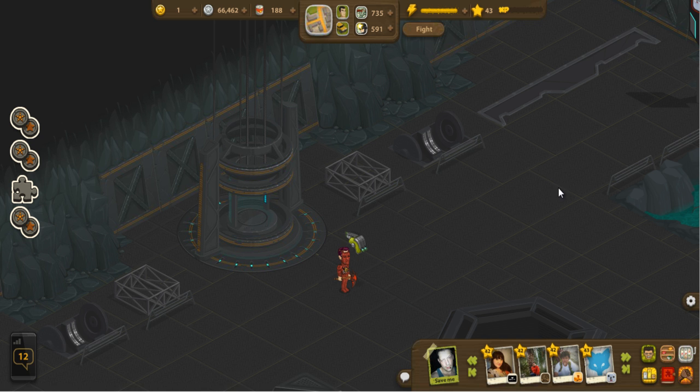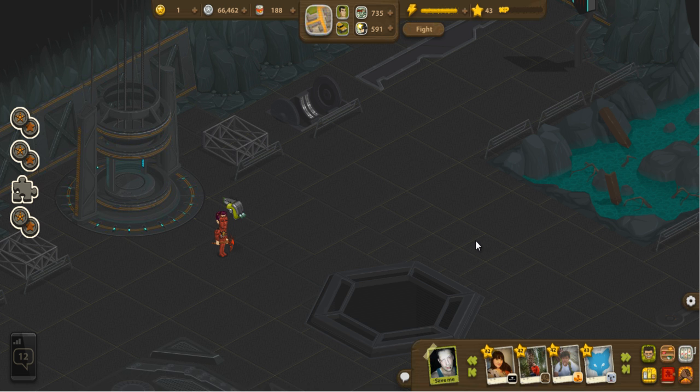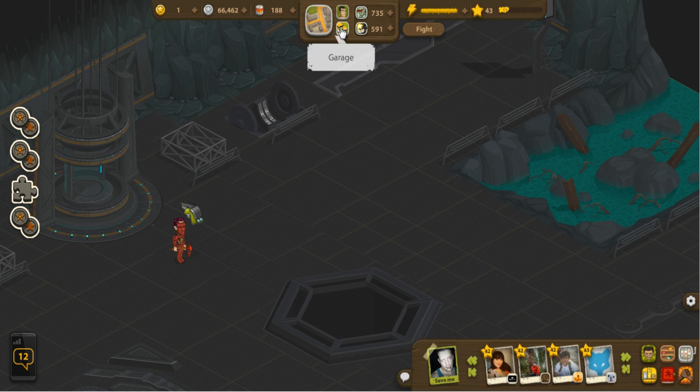We've got 150 microchips until we can build level one of this generator, which is pretty quick for only a couple days of this guild being around. From here you can also go to the garage directly, which just takes you to your car. From here we can go just about anywhere we want — I'm going to take us out to the map.